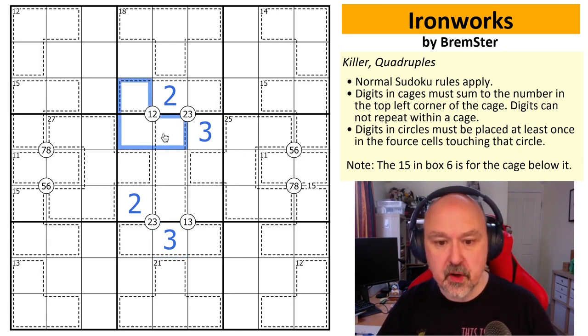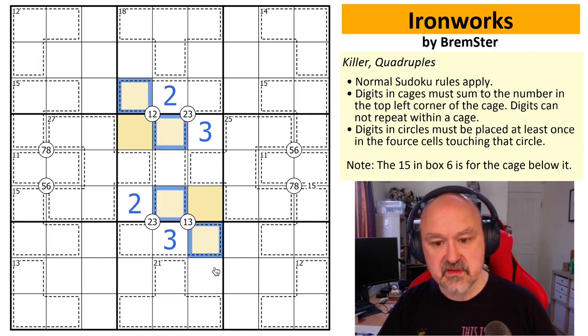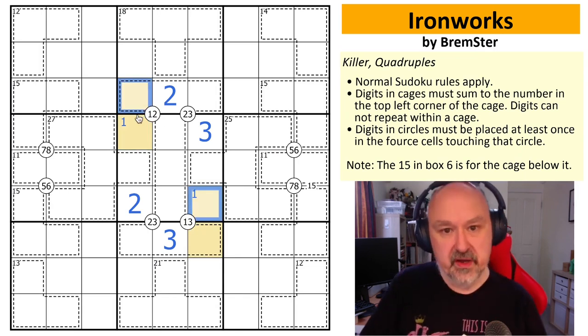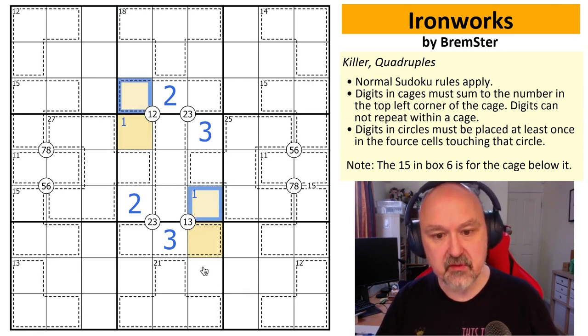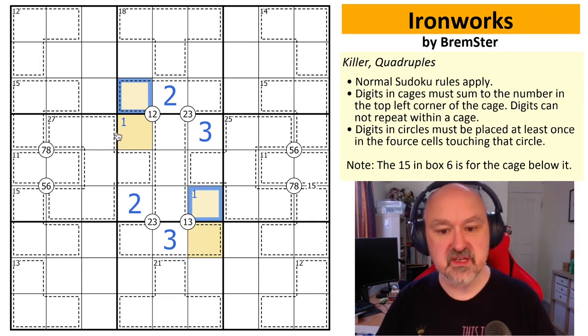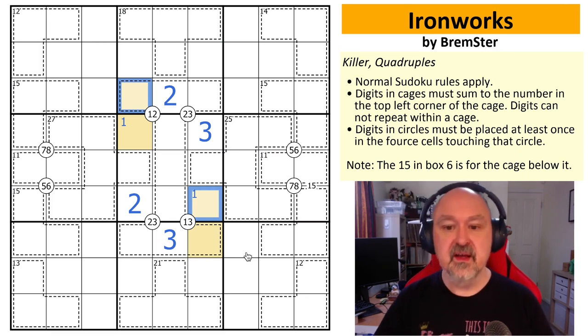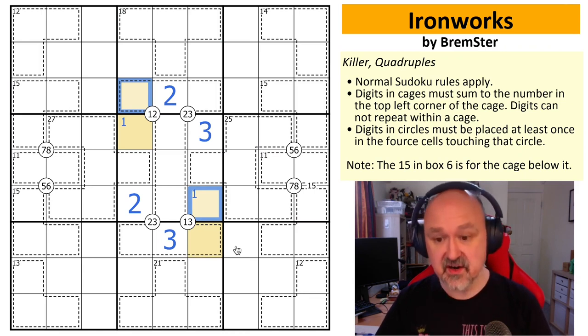We also need to put ones around those quadruple clues. Four of those cells are within the eye bar and only two of them aren't, so one of the ones has to go outside the eye bar. This creates a 'bent X-wing' of ones: they'll either be in one diagonal pair of corners or the other. That's the initial break-in for this puzzle — most people had no problem with that part. The next bit is where people absolutely lost their minds.